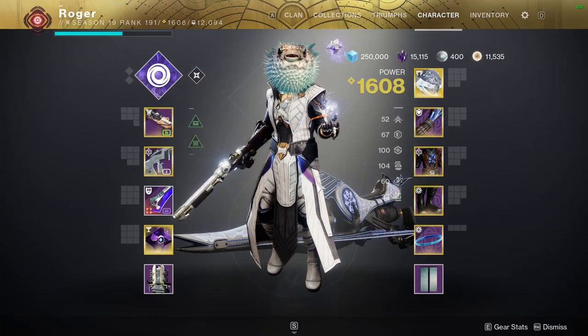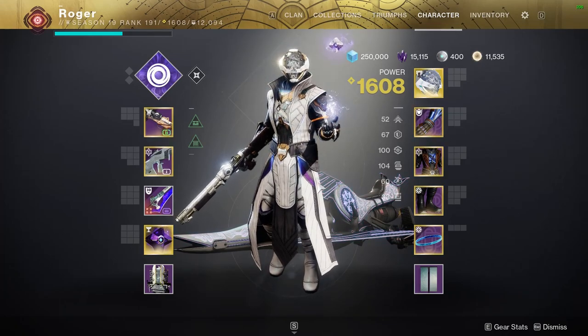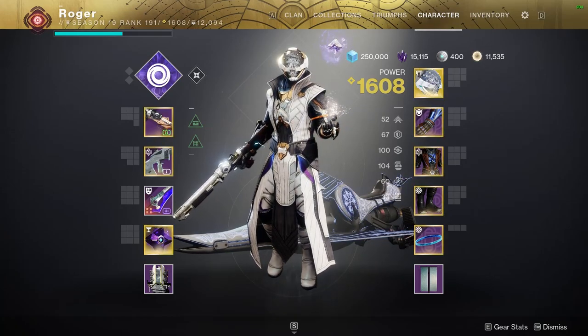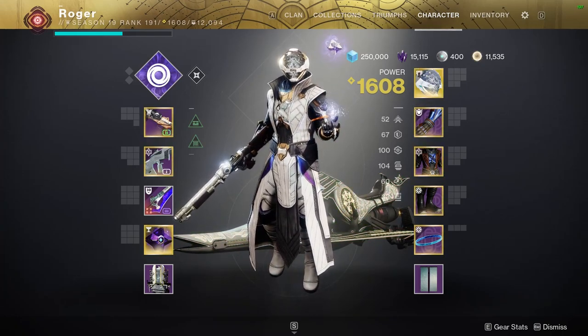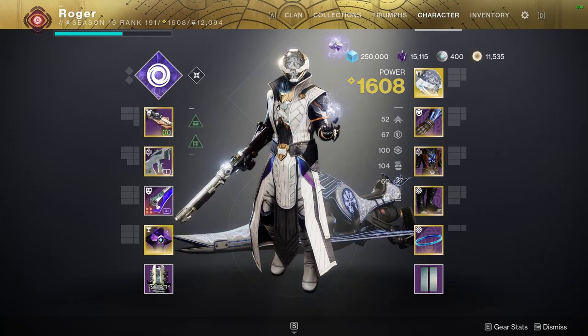What's up guys, it's Roger, and today I'll be teaching you how to use your Blink in Trials of Osiris on Endless Veil. Endless Veil is a pretty darn good map for Blink — not very many ceilings, pretty high roofs where they actually are, and we can Blink around pretty freely. Our Blink lets us get to mid lane very quickly, which is a big part of the strategy today, and a lot of the strategy is going to revolve around our nades.